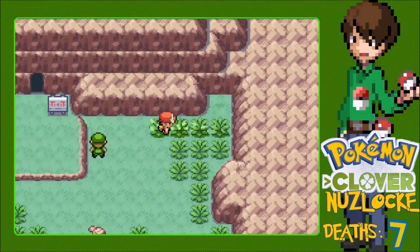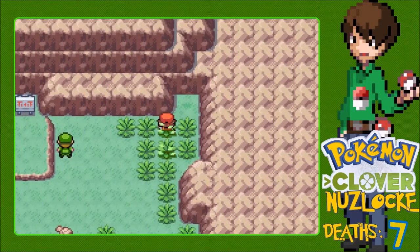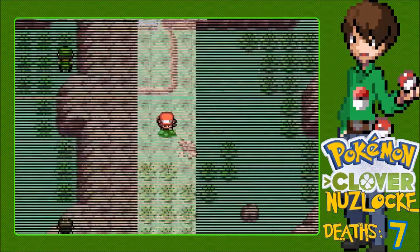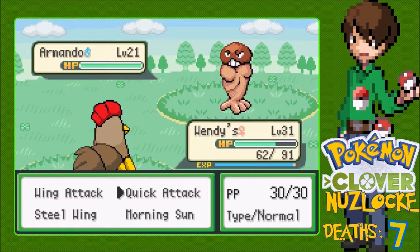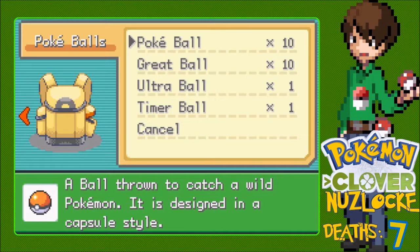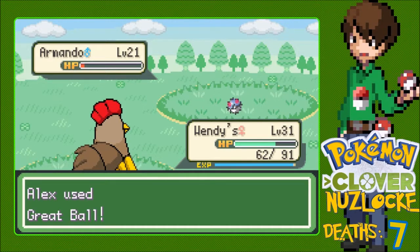First encounter of Route 8 - my repel was still up. There we go - there is an Armando. Don't have one yet, that could be helpful. This thing is kind of strong. Alright, Quick Attack it. Oh, just barely lived. I like that - we take risks. Open up that bag, throw that Great Ball. I've got a mad good name for its third evolution - third evolution looks like a Fidget Spinner, and it's being named Fidget. This is Fidget.